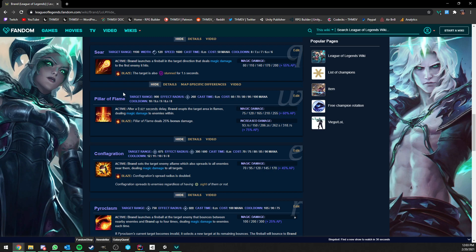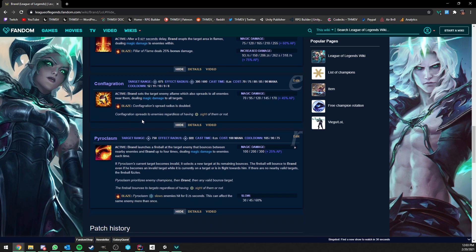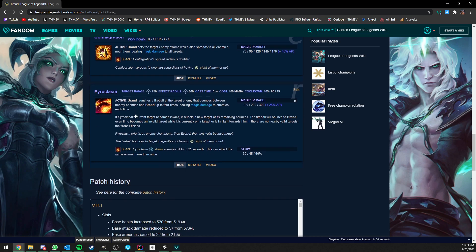Basically he has a projectile which deals damage to the first target hit, and if that target has Blaze it will also stun it. The second ability is a ground AoE which deals damage, and targets with the Blaze effect take 25% bonus damage. The third is a damage over time that spreads around the target. The ultimate is a projectile that chains and bounces through nearby units and also slows enemies already affected by Blaze.